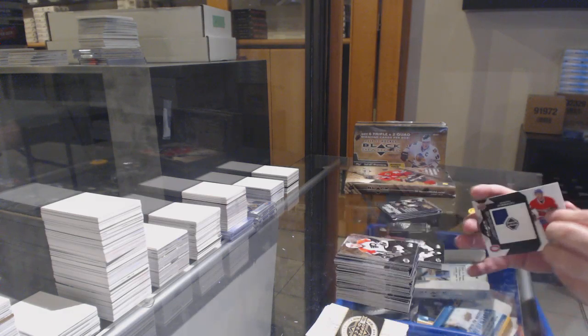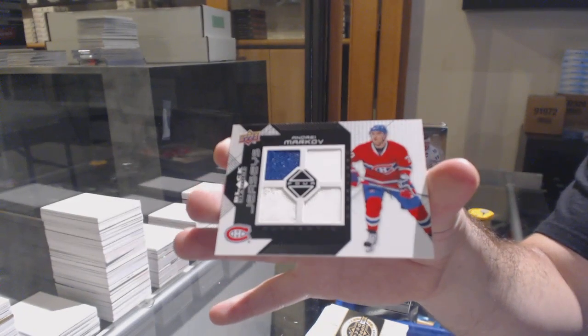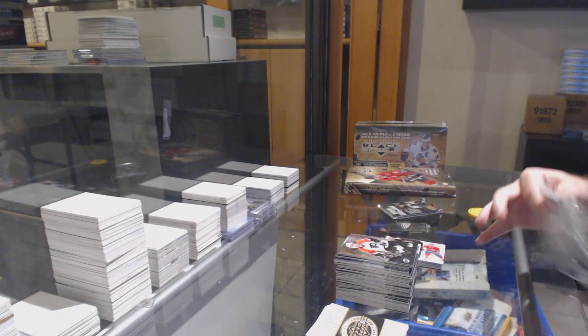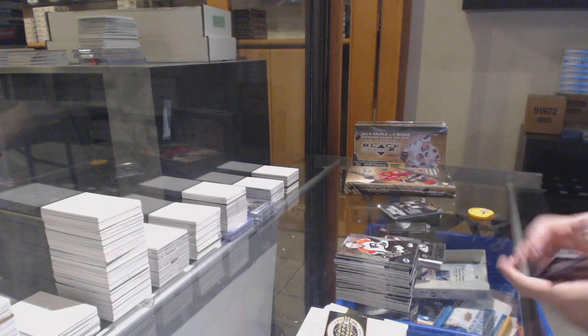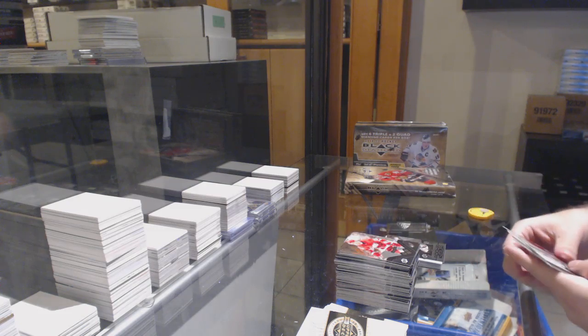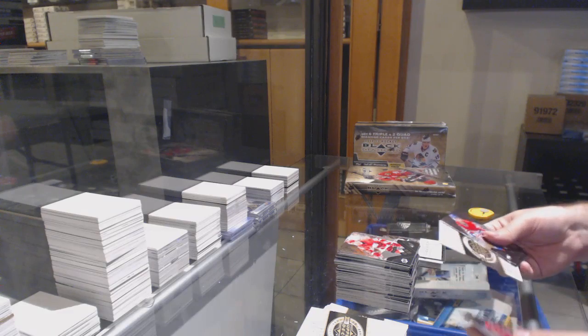We've got a jersey — Andre Markov, quad jersey for the Habs. Triple diamond rookie gems of Goligosky for the Penguins. And premier cuts of Grier for the Flyers.